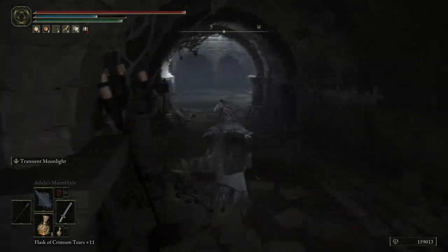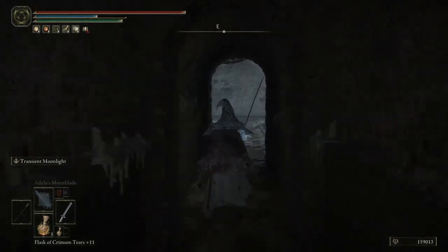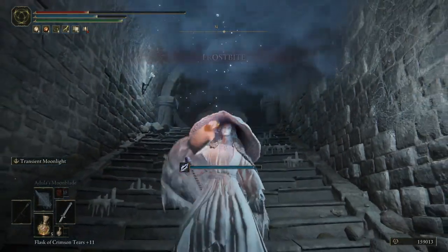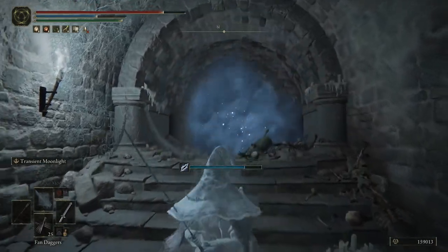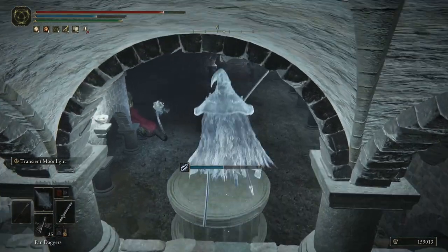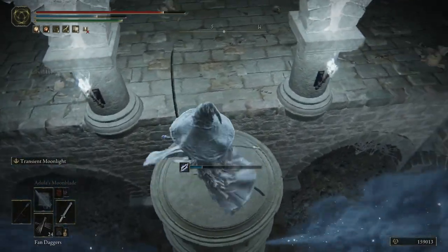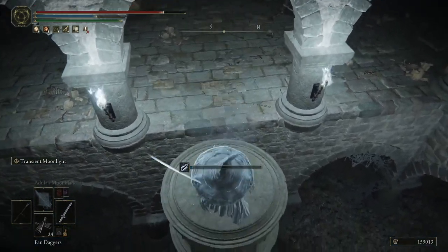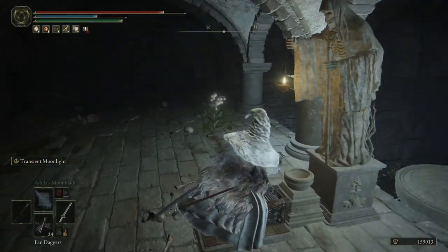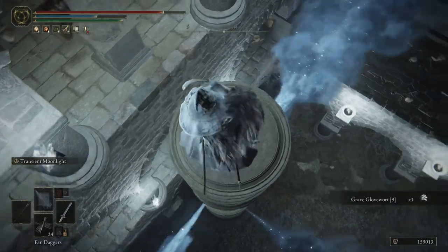My plan was to go up — to jump on this and progress this way. I don't even know if this is the right way, but I don't see any other way. There's a way on the left side, and there's also a way on the opposite side — but I don't think it's the right way. We have a boss over here.